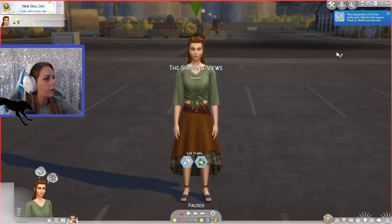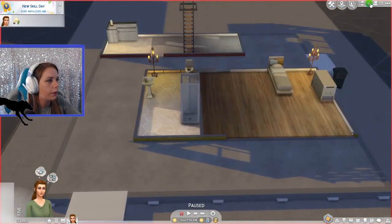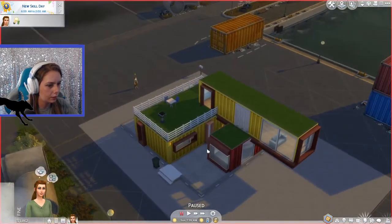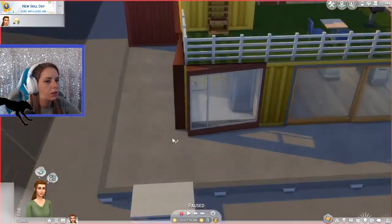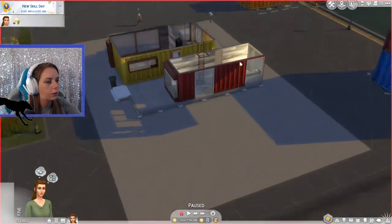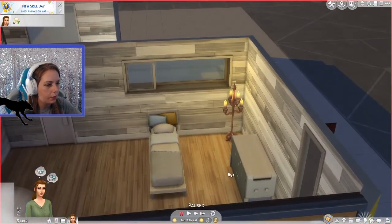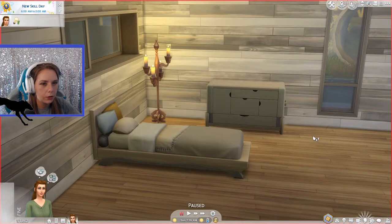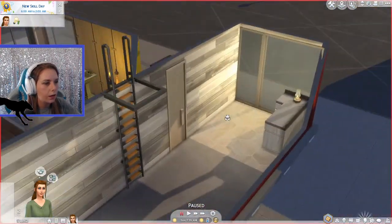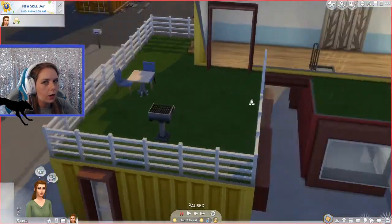So here's our off the grid notification again. Let's check out this house. It is a bunch of shipping containers stacked together — one, two, three containers all stacked together. I'm not sure where the front door is. So we have a little bit of a bathroom, candles, a tiny bed with some pillows. The bed and dresser are definitely new furniture from the pack. We have the beginnings of a kitchen, a lone couch upstairs, and we have grass on our roof — it's pretty cool.